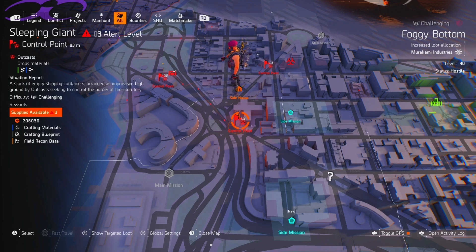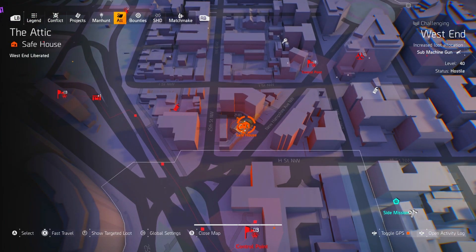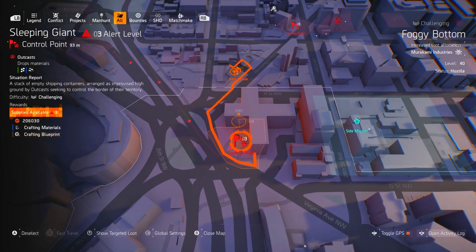If you open the chest in the control point you get the blueprint for completing the control point, and you also get a blueprint for unlocking the chest in the safe room. So if you haven't done it already on Heroic, do all four on Heroic. You could do the whole map on Heroic if you wanted to, but this is the quickest run I've found to just get blueprints fast. So yeah, this is my route.